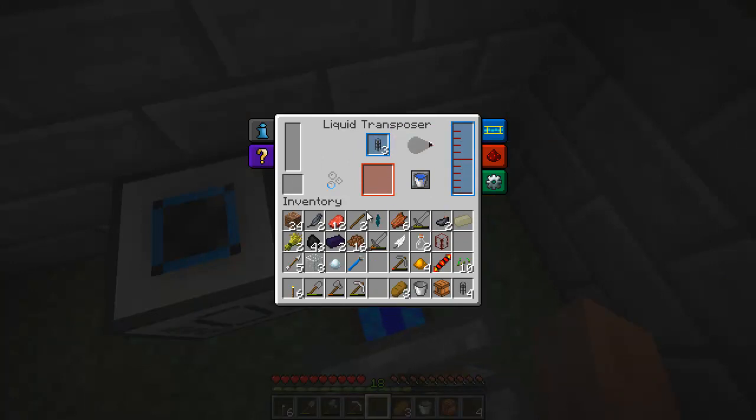It puts the molten redstone into the empty energy conduits, and we get out full redstone energy conduits, which we're going to need.